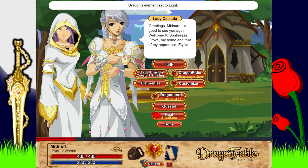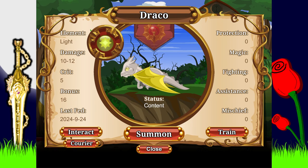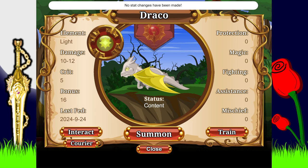So Dragon Lord, Dragon Rider — I want to do one quick quest. I think we can see our dragon here though — there he is! Kind of cute isn't he. Light, level 1 to 2, great bonus 16, texture, magic, fighting, mischief — whatever. So we go to train. I haven't got anything yet actually.